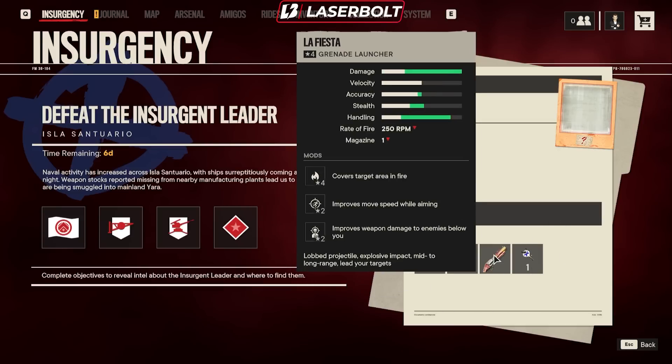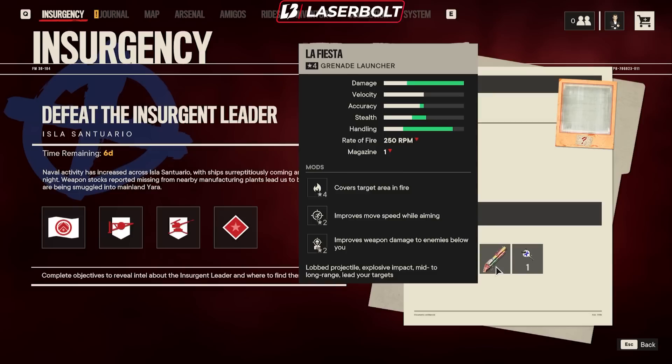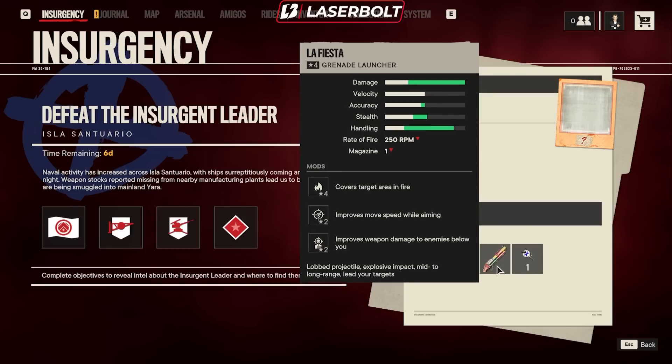This week's weapon is called La Fiesta, which is a grenade launcher — seems very interesting. The only thing I don't like are the mods that come with it. Damage, velocity, accuracy, stealth handling — all amazing. It's one in the mag, but I wish it didn't come with a fire explode mod and instead came with a vehicle damaging one. It has improved movement speed while aiming and improved weapon damage to enemies below you. It still might be interesting to pick up because aesthetically it looks really nice. Once I unlock this I'll probably have a review and go over it more in depth.